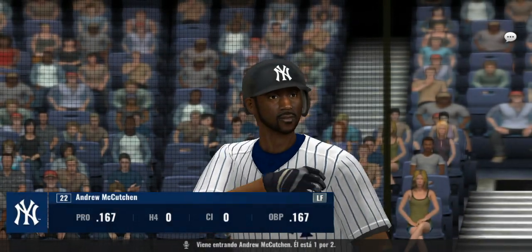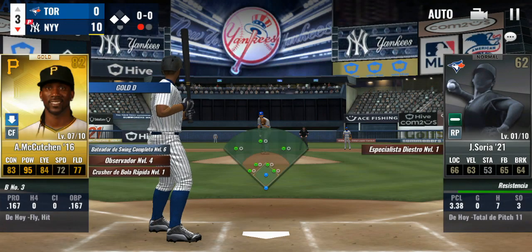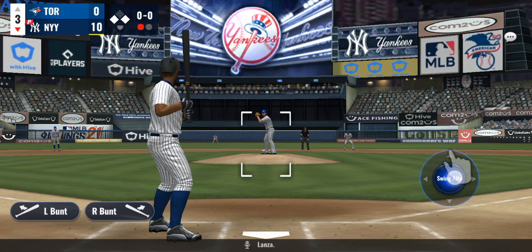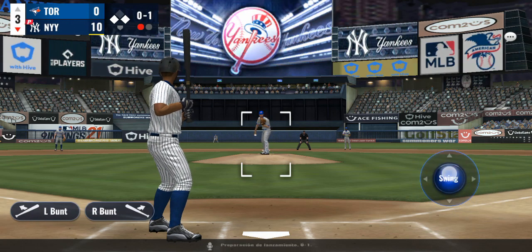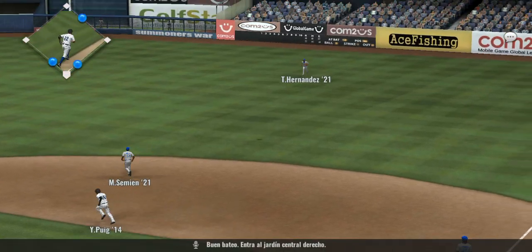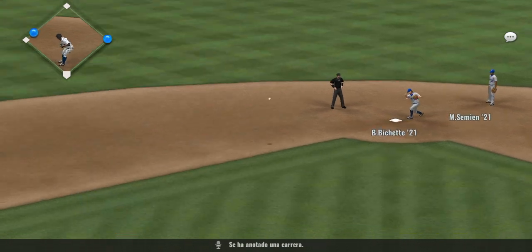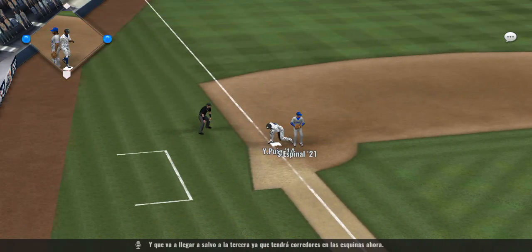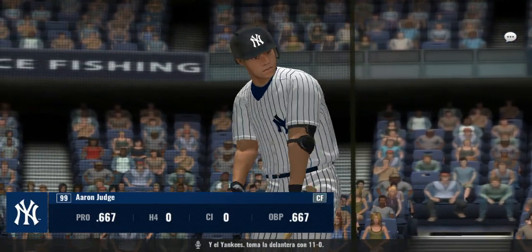Andrew McCutcheon will step in the box — he's one for two. Here comes — and this is a foul straight back. Here comes the 0-1, hit well to right center field, and that's in there for a base hit. One run has scored, and he'll make it safely to third as they'll have runners on the corners now. The Yankees take an 11-0 lead.